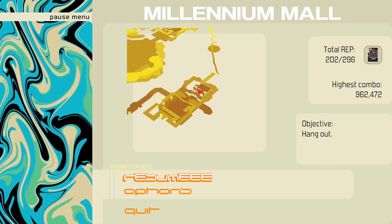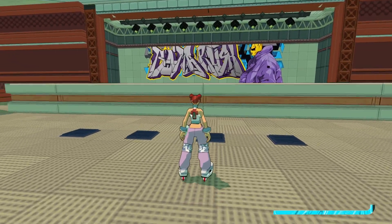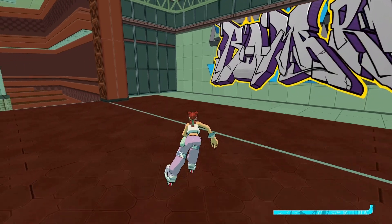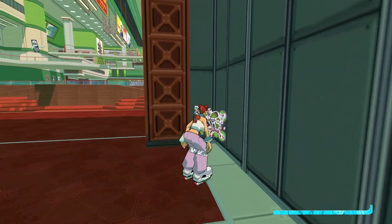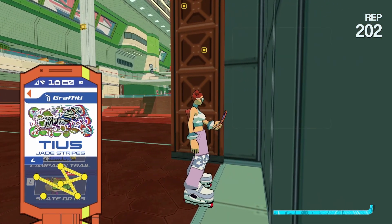We're still in the same area at the bottom floor now. This is where you see the .exe boys dancing on the stage before you do their challenge. Just on the left, around this corner, there's another spray here. This one is Caius.